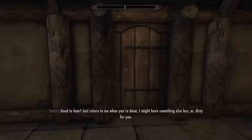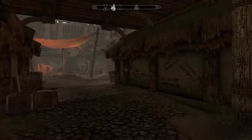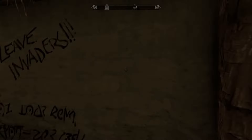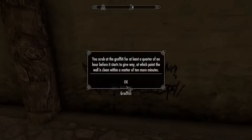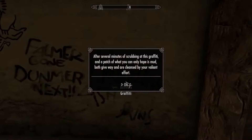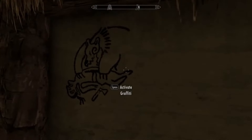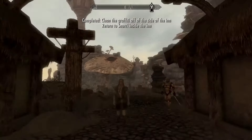So Snorri Badwater, the innkeeper here, has just asked us to go and clean up some graffiti that's been on the outside of his inn. And this is one of the main themes for this town — the tension between the Dunmer and the Nords. There's a little bit of back and forth where they're not too happy with each other, and you'll get to explore that a lot with the NPC dialogue and in some of the quests.